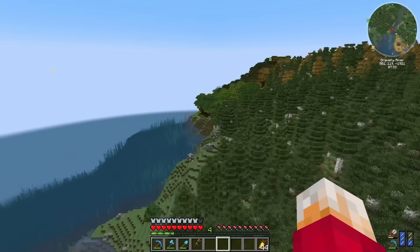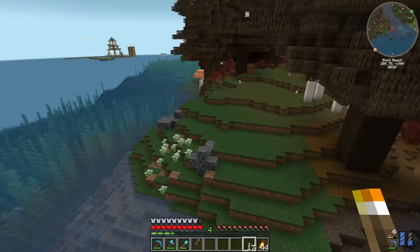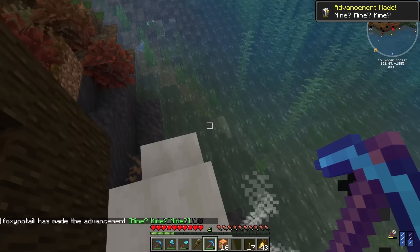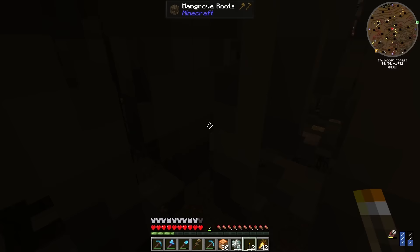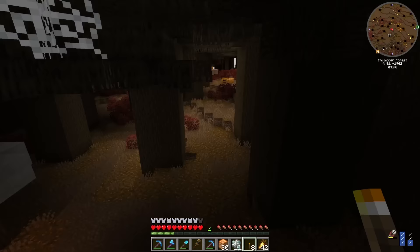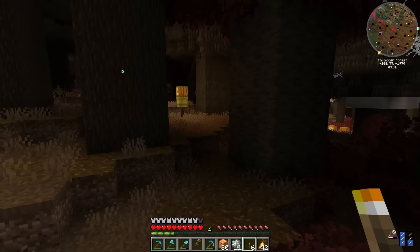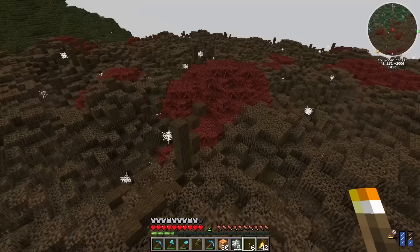I do want to sneak back to that forbidden forest and see what's going on in there. Apparently a seagull just nicked off with one of my golden carrots. There are a lot of cave spiders. I love the colors of the grass, the bushes and the leaves — it's gorgeous, this little biome. If only it wasn't so evil and trying to eat me. And the leaves are made of mangrove roots — that's really interesting. What a gorgeous biome.